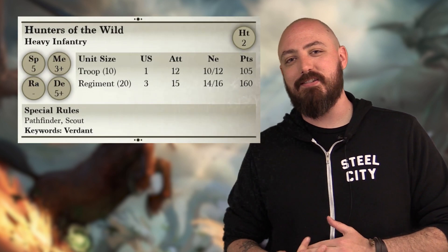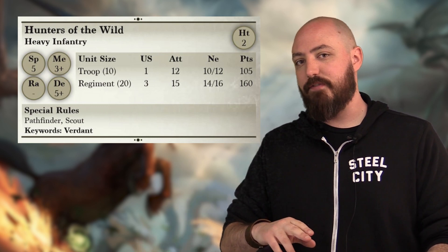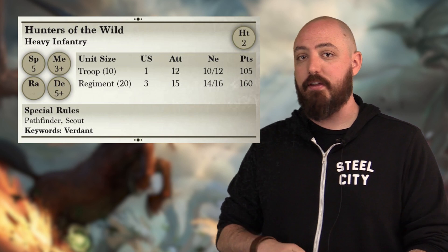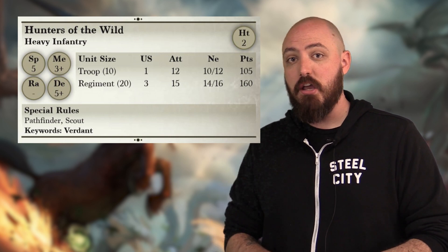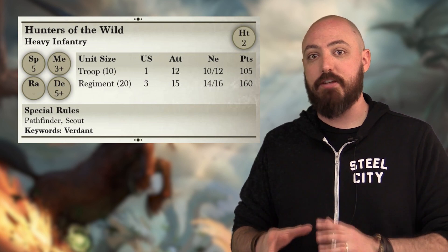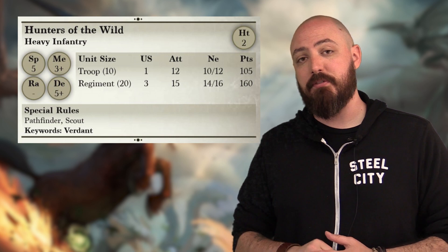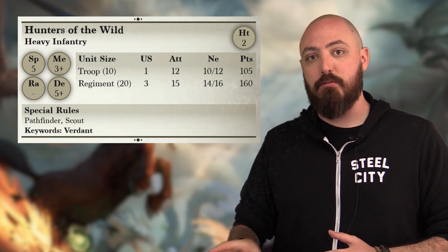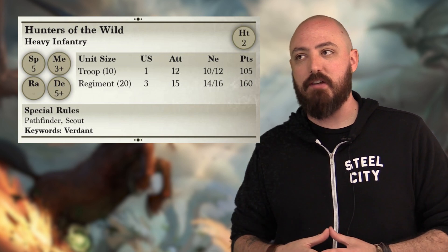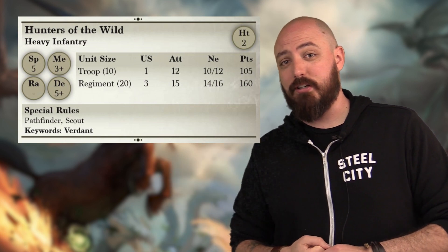Let's start off with the Hunters of the Wild. This is a unit that saw some pretty significant changes. They've lost a little bit of speed and attacks. One of the major changes in 3rd Edition is that units are getting tweaked to hit a little bit better. Their melee has been bumped up to 3+, and their defense has also been bumped up to 5+. They hit better, they're a little bit sturdier, and I like the changes, especially for the point drop that they got.